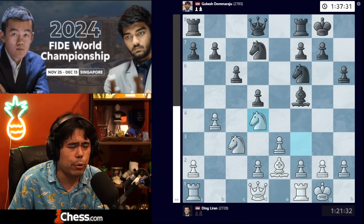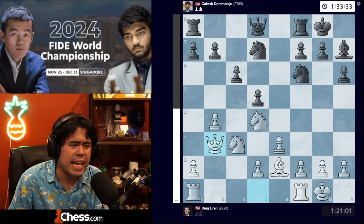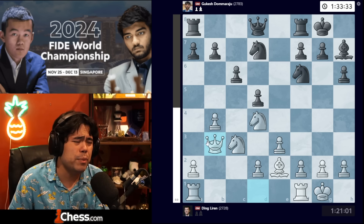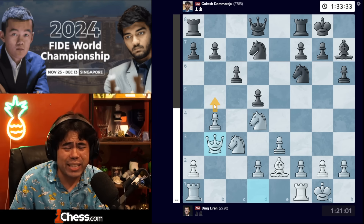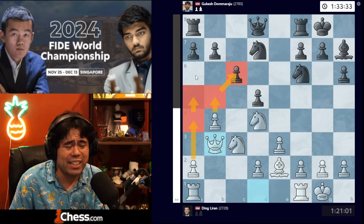Gukesh plays c6, and we get knight to d4 attacking the bishop, bishop to h7, and now queen b3. The argument for white is that white wants to push pawns on the queenside, try to attack maybe b5 down the road to target the pawn on c6, or go a4, a5, a6.